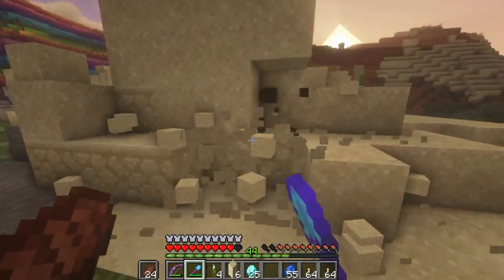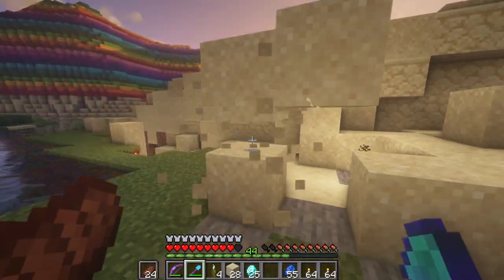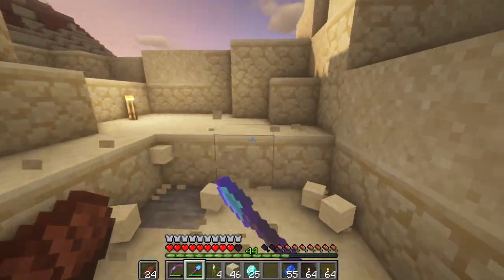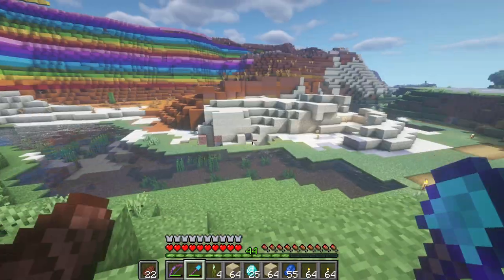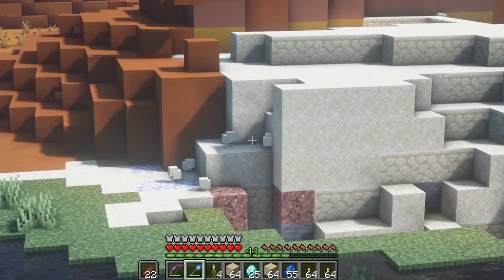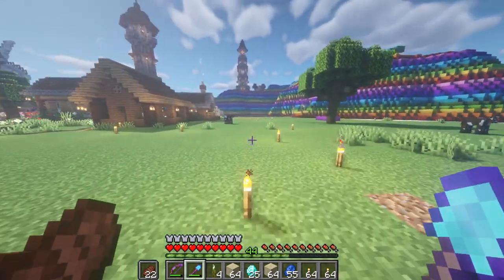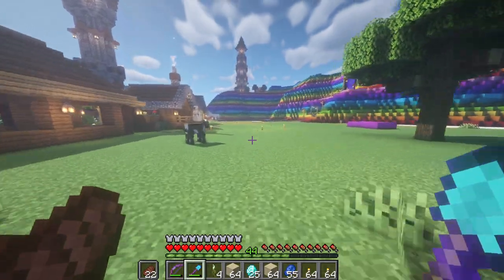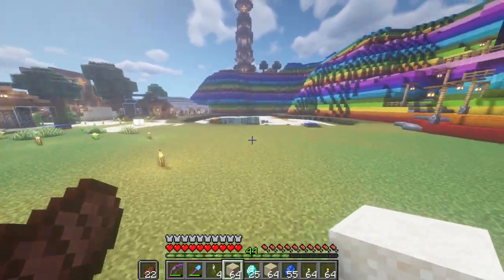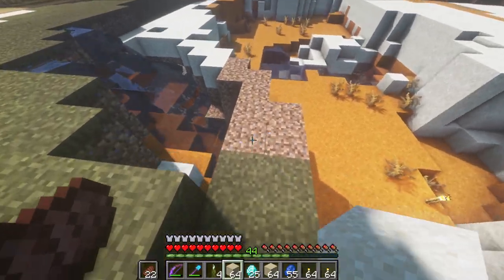Yeah, we cleared the heck out of this place, and we got all day to clear it out again. You can start to see Rainbow Mountain out in the open a little bit more without all of this sand in the way. Starting to hit sandstone a lot though, so I'm going to have to break out the pickaxe pretty soon. We definitely took this place out — we're clearing the heck out of it. We just got to fill the rest of this in, and hopefully this should only take about 10 more minutes.